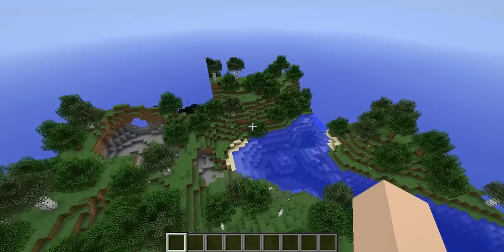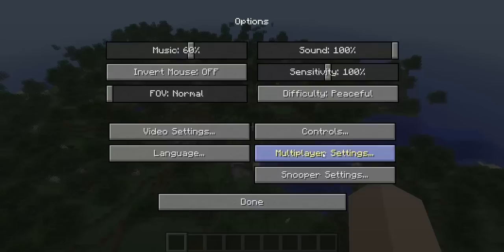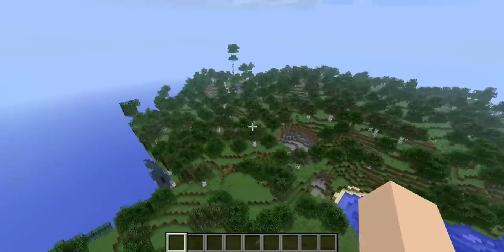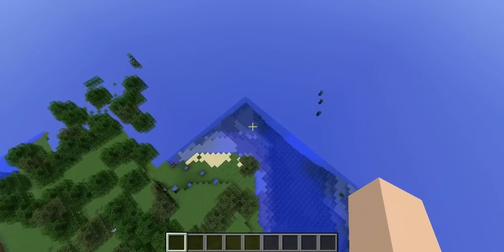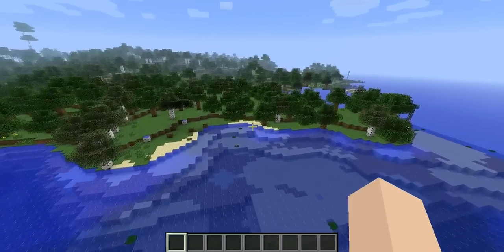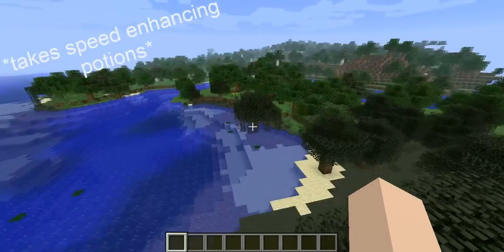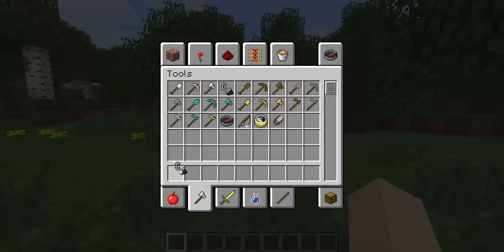What we currently have is a rendered square piece of land and a load of unrendered land. I'm not quite sure what I'm looking for in the options. Let's fly around and get this place to render properly. Looks like quite a nice place so far. I hate it when it doesn't render like this. Loads of grass and trees — let's clear that up a bit.